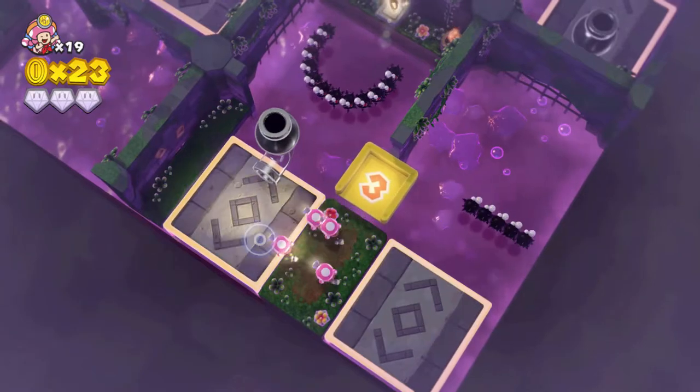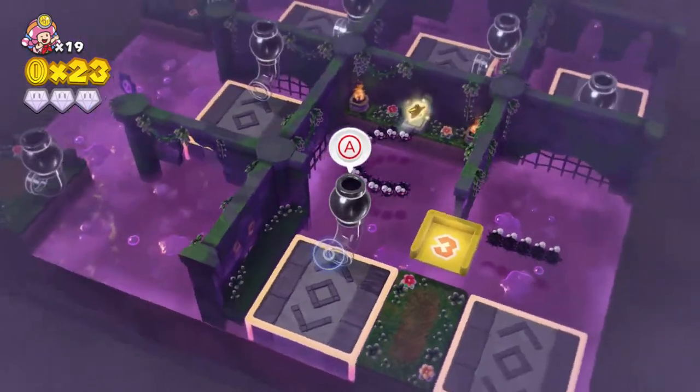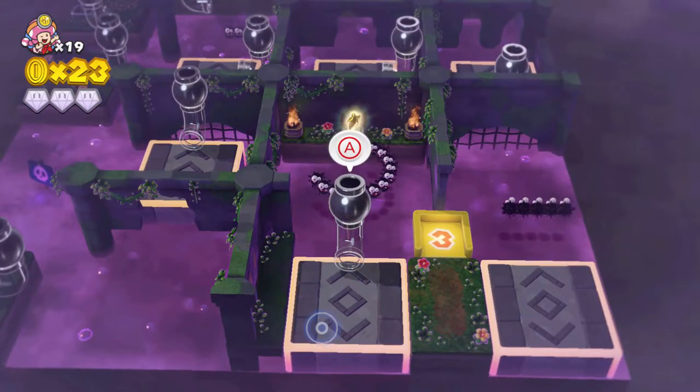Finally, make your way to the last touchable platform and pipe. Make sure you have clicked the platform before launching out of the pipe, and then make your way to the power star.